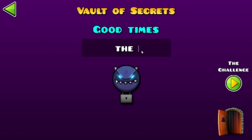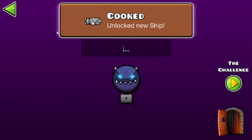The next code is The Chicken Is Ready, and we get this cool ship which is called Cooked.